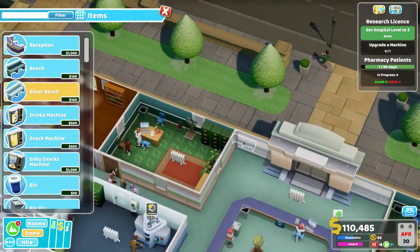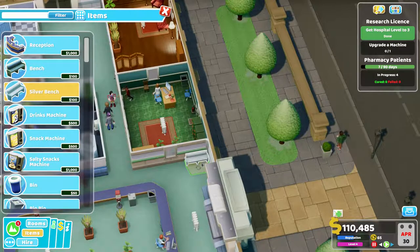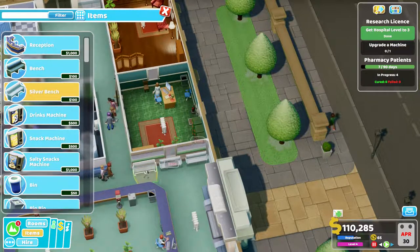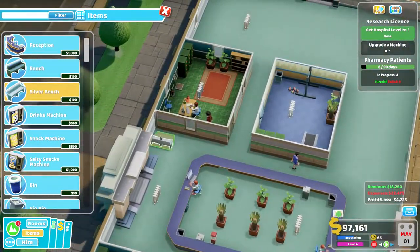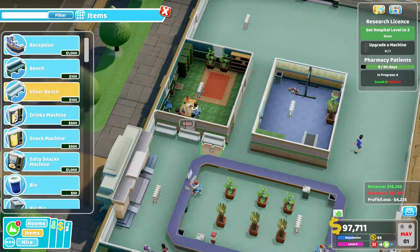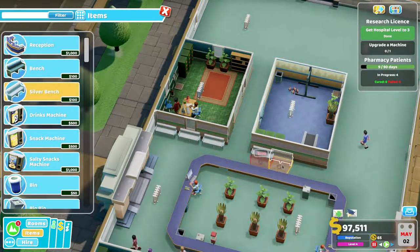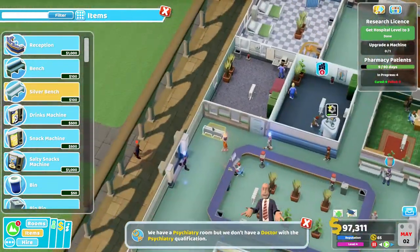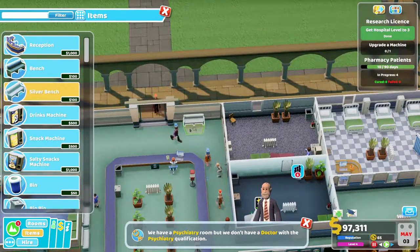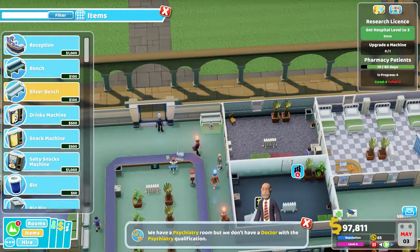I think we need to get some benches around the place. I was probably a bit foolish to put in this huge reception area because now I haven't got any space for a waiting area, but it looks like we can fit some benches in here. Can people still get past? Okay, they can — that's probably enough benches to get us going.